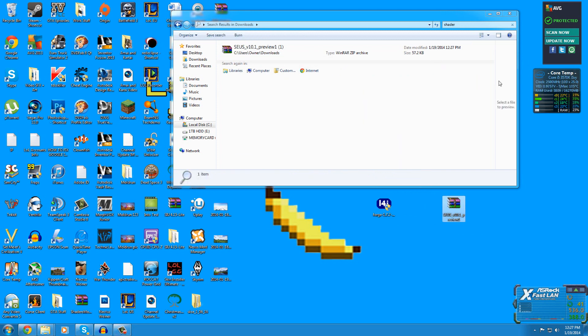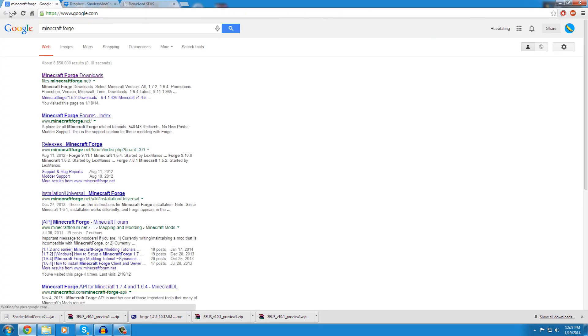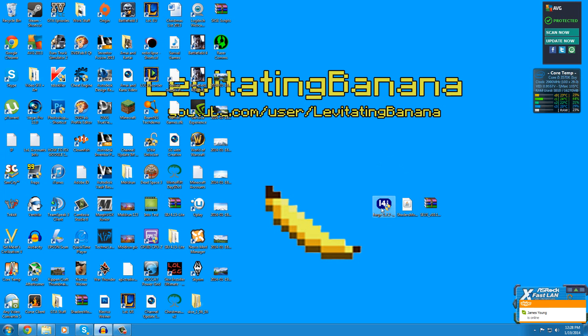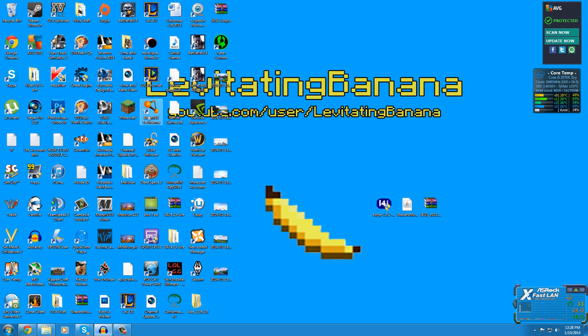Next we're going to install the Forge mod. I downloaded the installer dash win version, which is for my operating system. Left-click on it, allow it to run, and it will find your dot minecraft folder. If it doesn't find it automatically, you'll need to point it to your dot minecraft folder manually, then click Install Client.